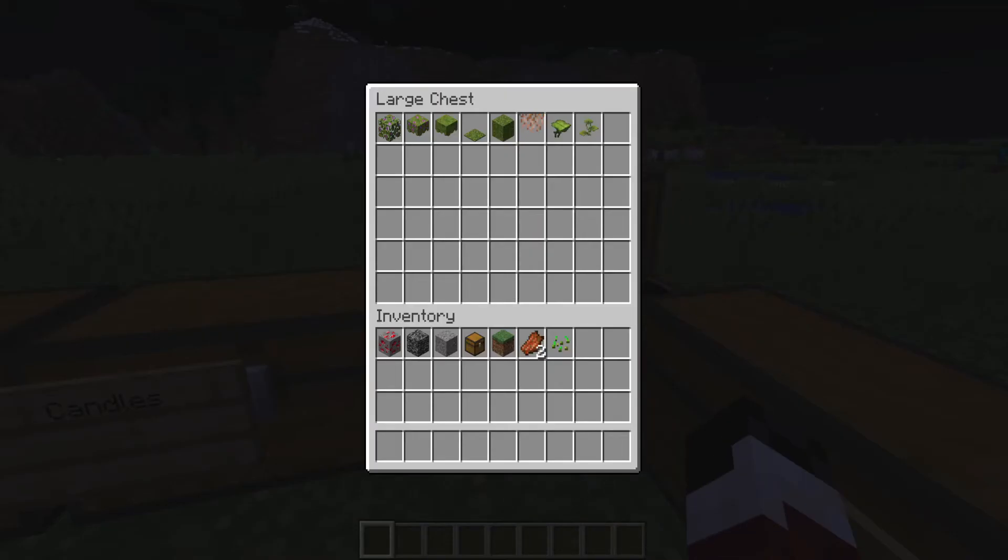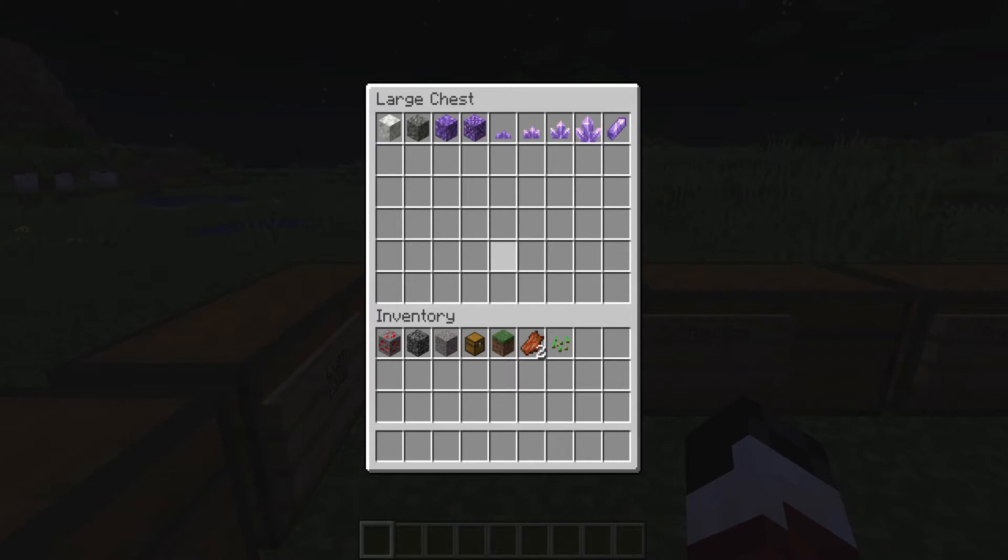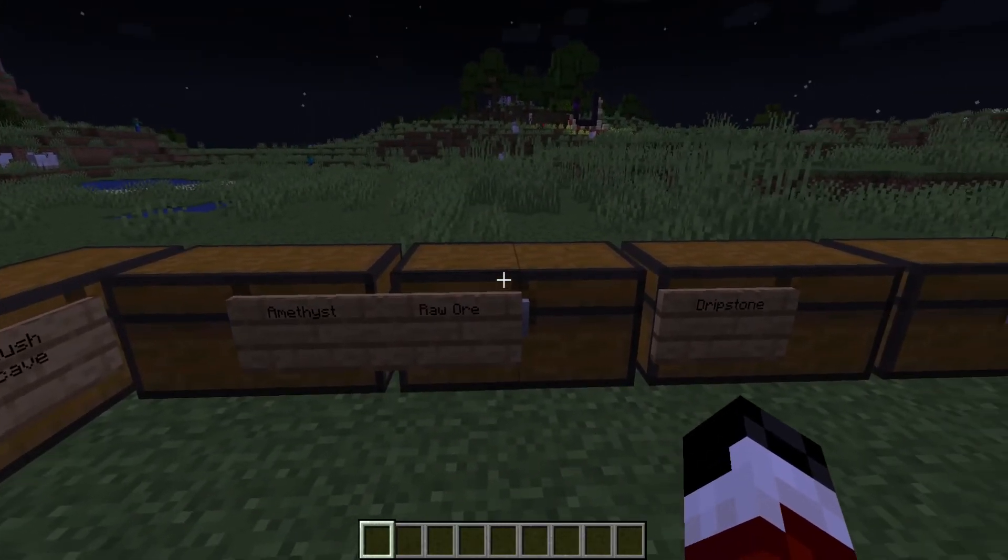Next is the lush cave stuff — they don't have lush caves in. I've been looking around and couldn't find any, couldn't even find a tree or the leaves for the lush caves. They'll be in the next update, I hope. After that is amethyst — they did add amethyst geodes into the generation, and I went around and found a few of them. That's a nice addition.